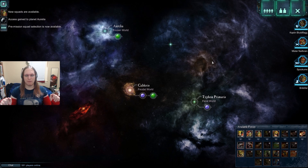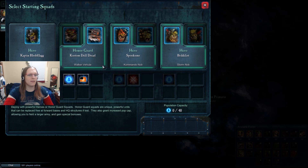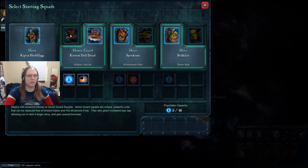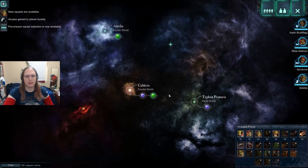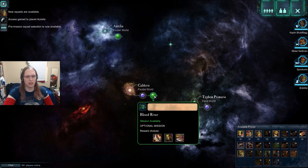That much said, you can arrange your squads now in two distinct formations. You can take the hero or you can take a vanguard. Without taking the hero, you get an increase to population capacity and usually a special ability, as well as these vanguard troops. Vanguard troops, once destroyed, unlike the heroes don't come back. From here, we have an optional mission and a mission I have to do. Let's do the optional.